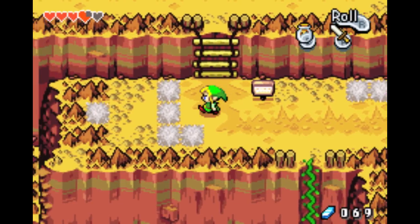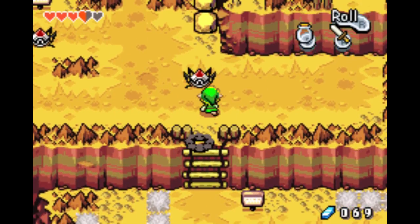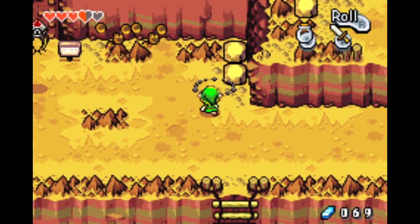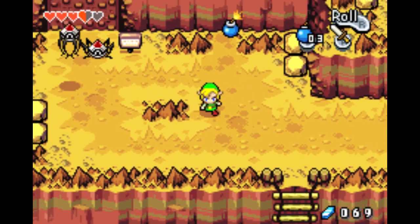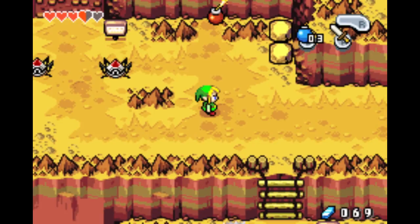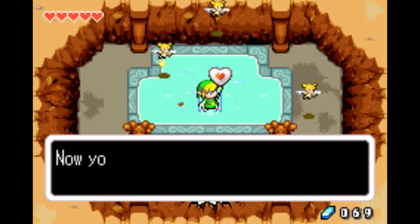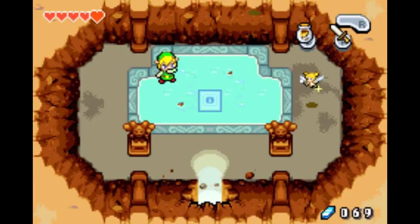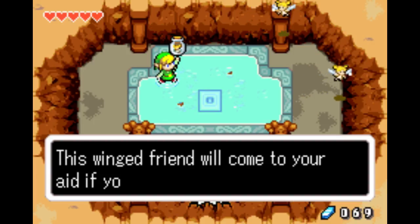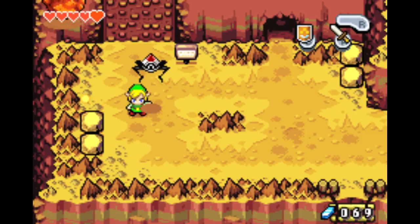I'm fairly certain that's a tektite I tried to kill — and I did get hit. This I believe is a bomb place, and you can get a piece of heart. Also, what you can do now — and I suggest doing this — is catching a fairy. Quickly get off the fairy in case you actually use it.